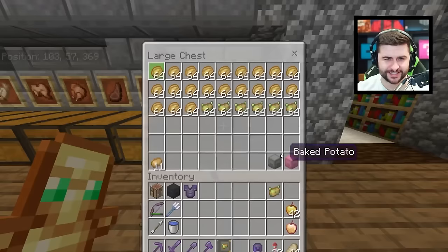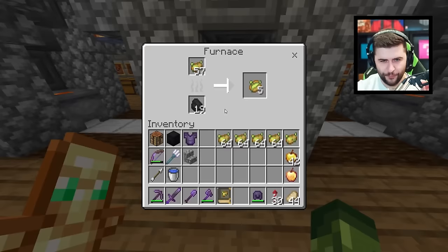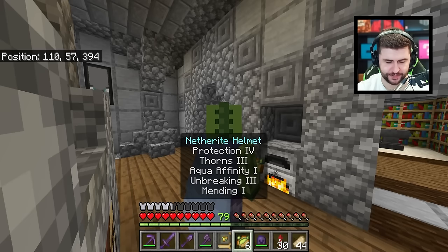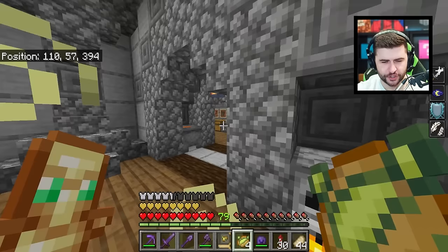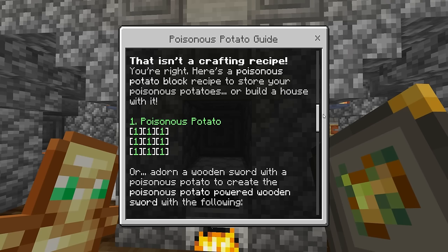Let's go find ourselves some Poisonous Potatoes. In this world I saved many, so we're going to grab all of these. We need to find ourselves a furnace. For the first time ever, players are now able to cook Poisonous Potatoes into baked Poisonous Potatoes. But what does this give you? It gives you special effects — you could get strength, night vision, absorption, or slow falling. I'm also curious if you could put these inside of a smoker. The answer is no — you can't put them in the smoker to cook them quicker.